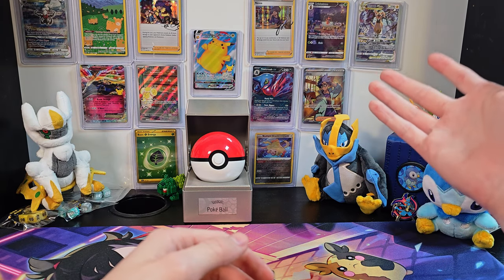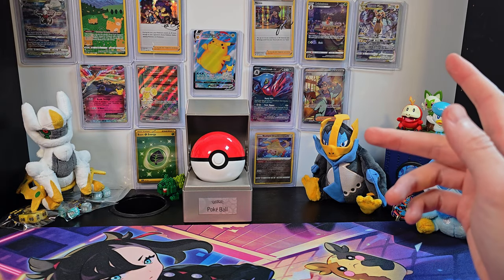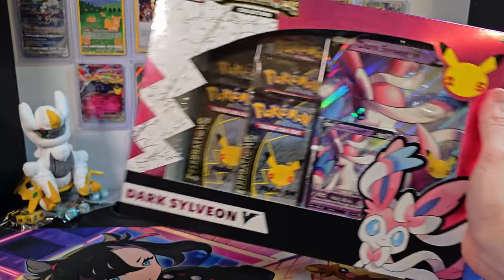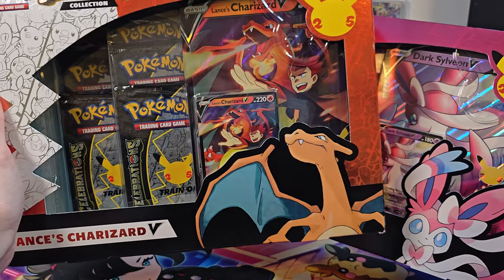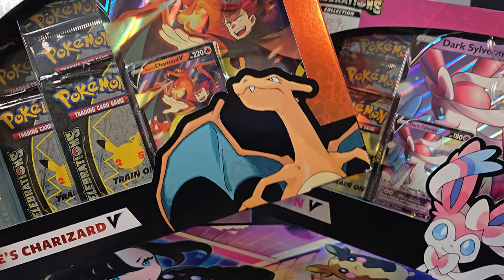They each picked a different box, which I've already shipped out to them, but that happily leaves me with two different boxes: a Dark Sylveon box and a Lance's Charizard box.